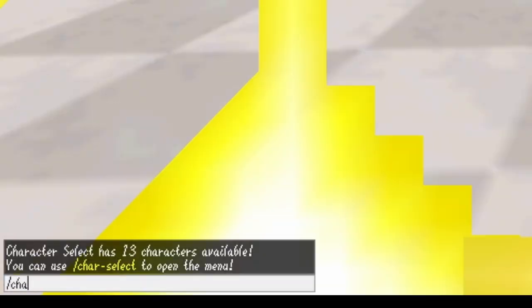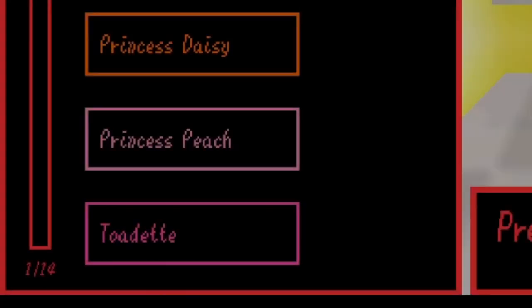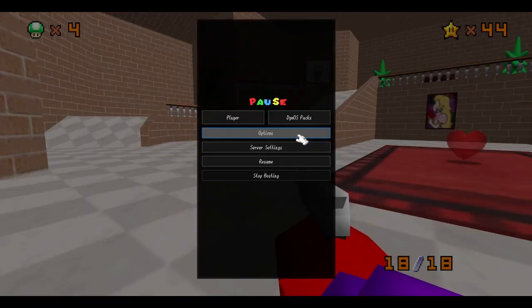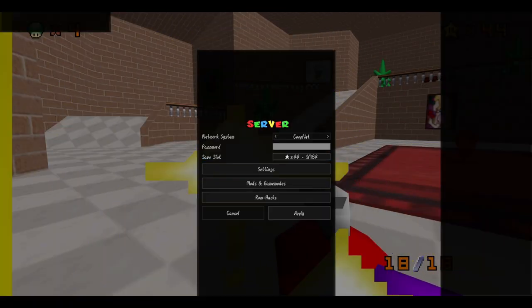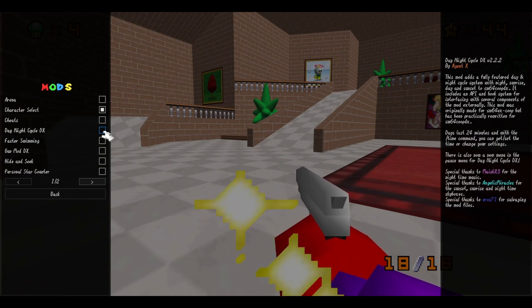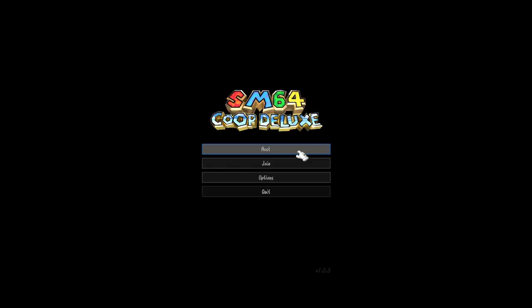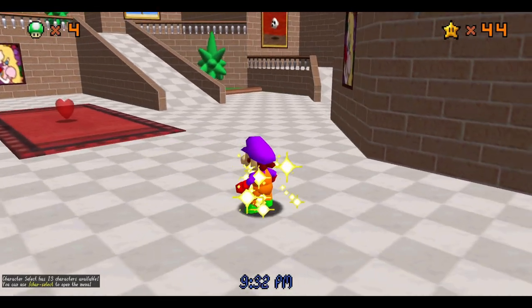I type 'character select' in the chat and there it is. I can change it — I'm going to remove it for now and replace it with the Day/Night Cycle mod instead.